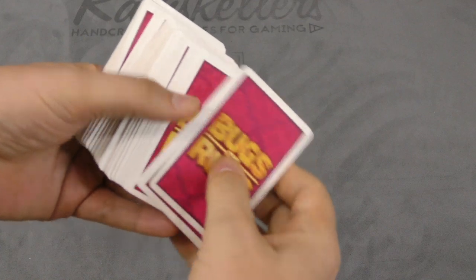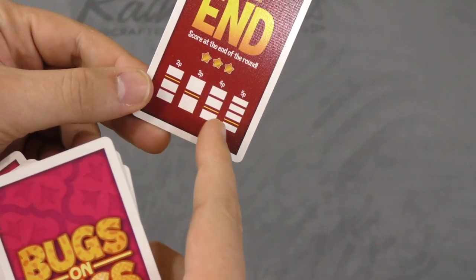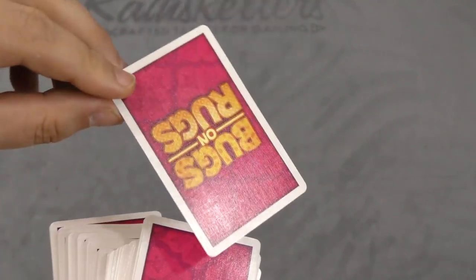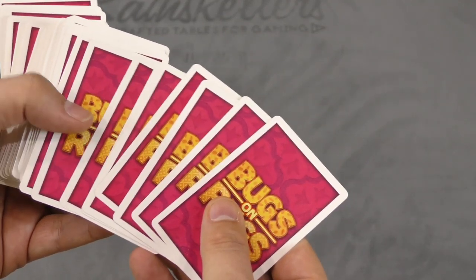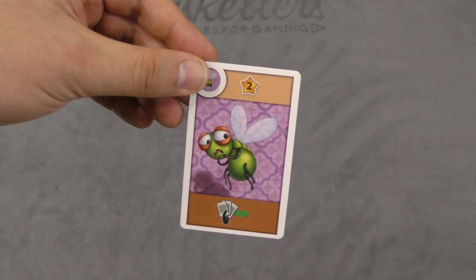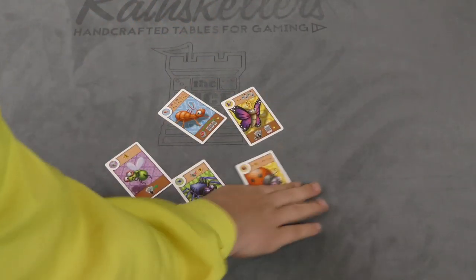Bugs on Rugs is a very simple game made up of a deck of various bugs. You stick an end card somewhere in the deck — the exact position depends on the number of players, placed farther down for more players. When this card comes up, the game is over. Each round you draw two cards per player plus one, so in a four-player game you draw nine cards. Each player also starts with one bug card in hand.